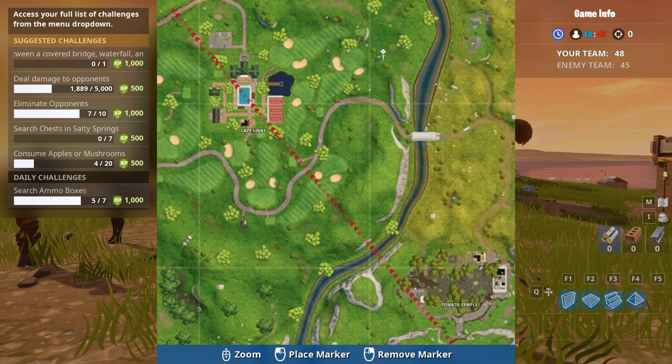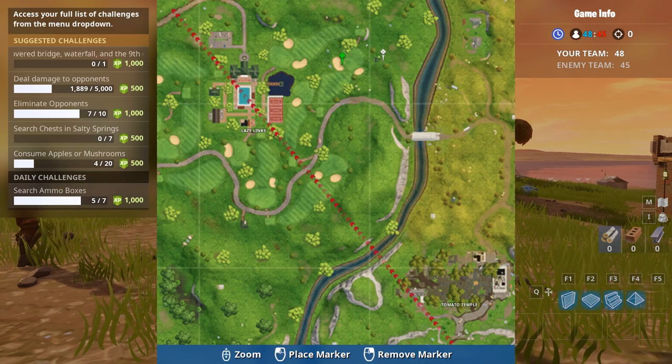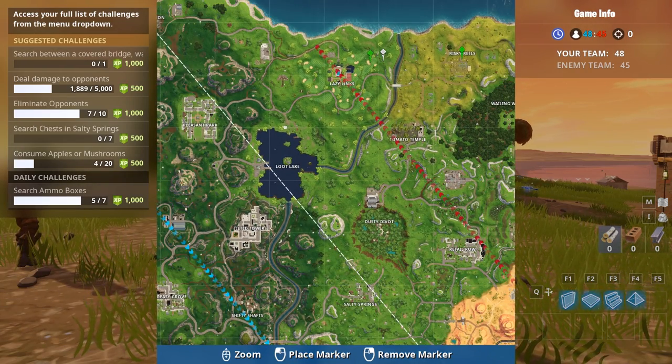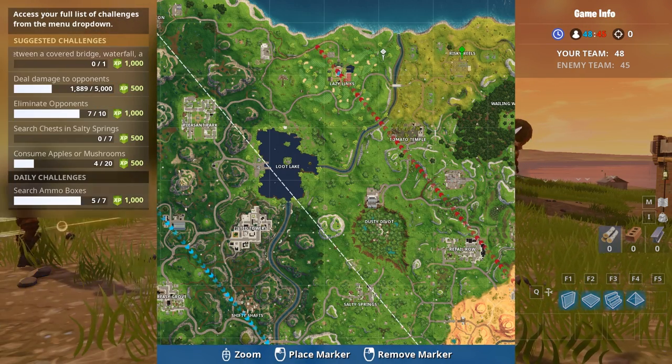It's going to be between this house and this tree. There's a little patch of ground there that you want to land on, right between that house and that little tree, and pick up your Battlestar.